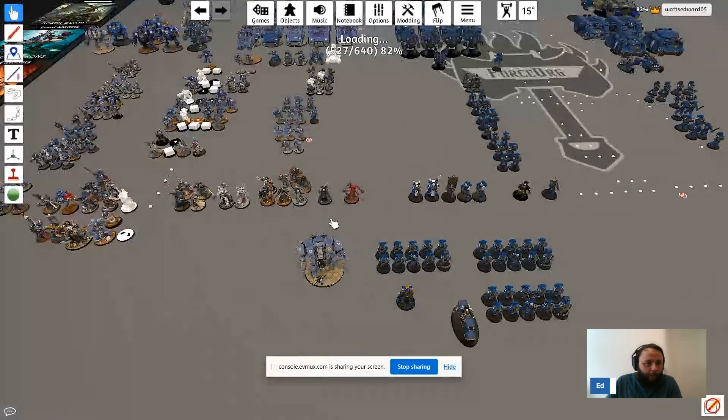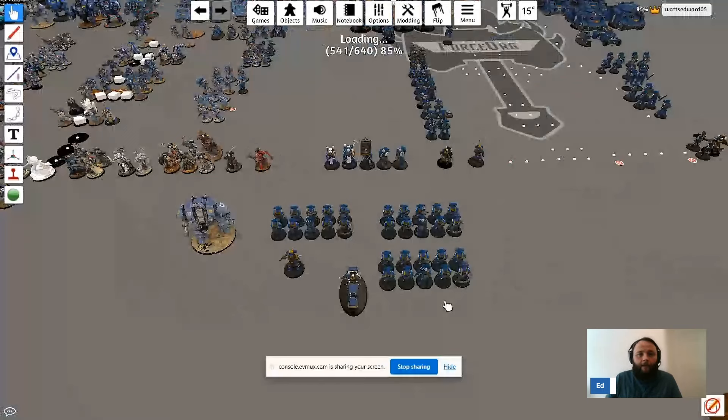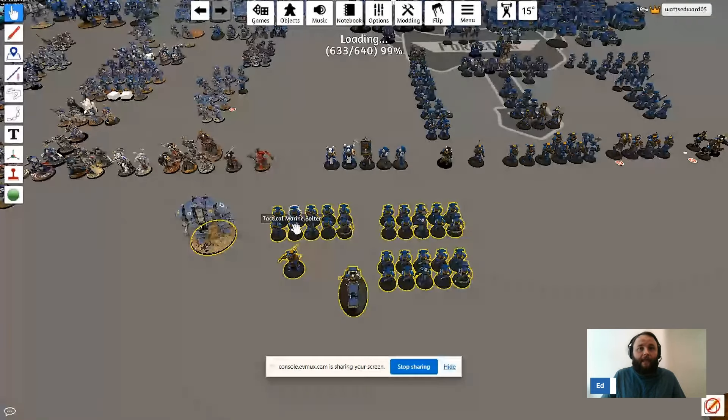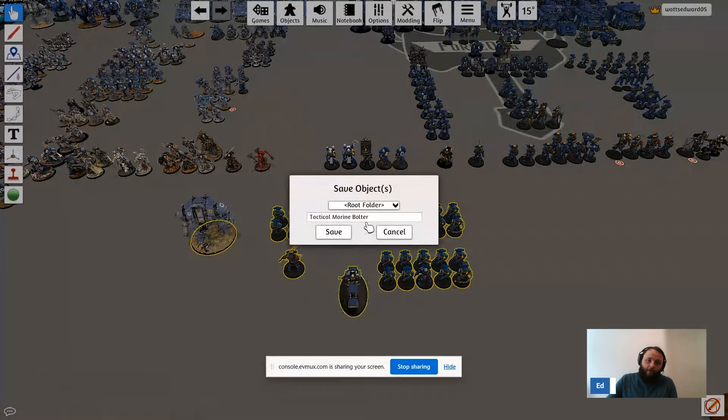After that, you can put whatever you want in and create your Space Marine army based on your list. Next we're going to save this. Highlight the entire army, right-click, and select 'Save Object.' It'll prompt you to name it — I'm going to call this 'TTS 101 Ultramarines.' You can name it whatever your army is, even matching the list name from the Warhammer app to track which list you're using. Then click Save.